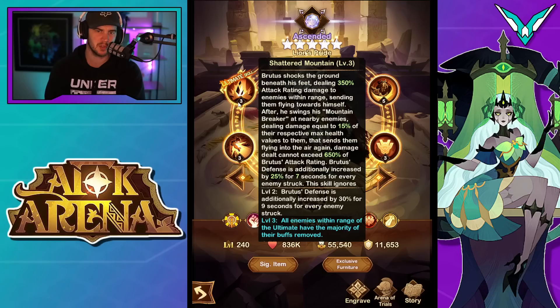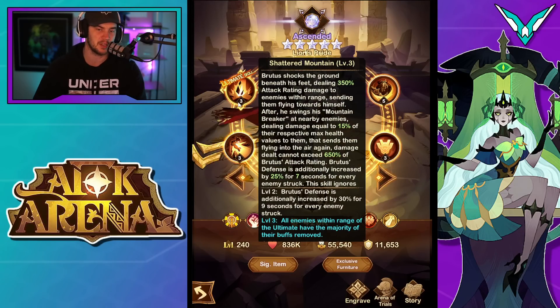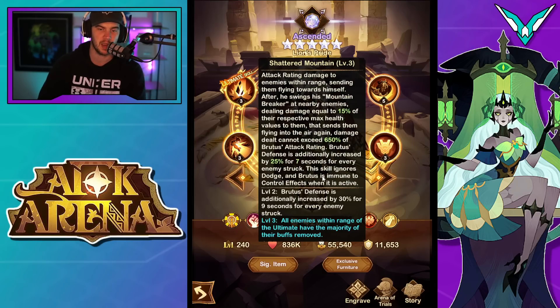His ultimate ability: Brutus shocks the ground beneath his feet, dealing 350% damage to enemies within range, sending them flying towards himself — so it sucks them in. After he swings his mountain breaker — that's his sword — at nearby enemies, dealing damage equal to 15% of the respective max HP, which isn't too bad. Max HP damage, we'll take it. That sends them flying into the air again. Damage dealt cannot exceed 650% of Brutus' attack rating. Brutus' defense is additionally increased by 25% for 7 seconds for every enemy struck.